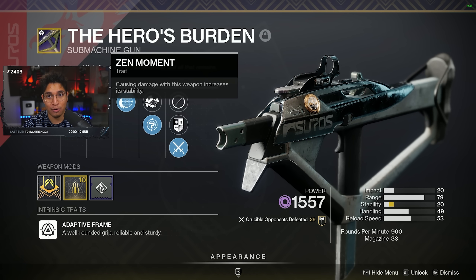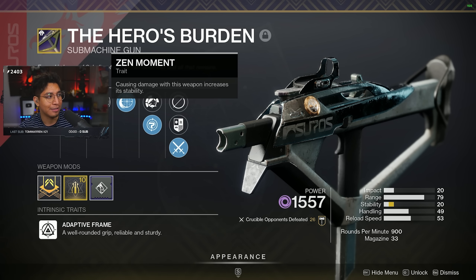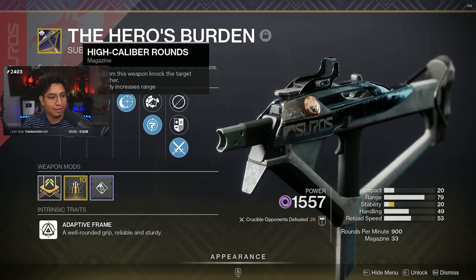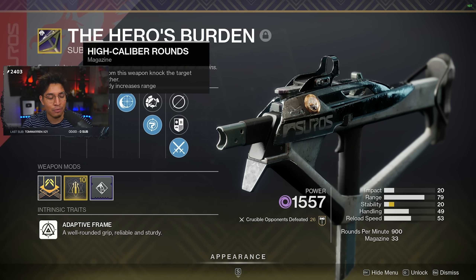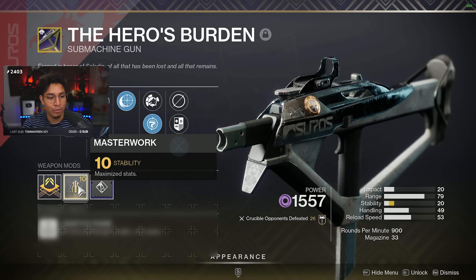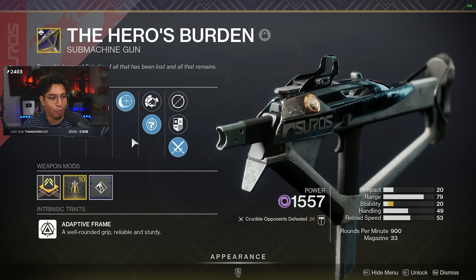Before I show you my roll, I'll tell you the perks that I think you should go for. You can go for things like Zen Moment or Well-Rounded. On the second column, you can go for things like Kill Clip and Iron Reach. For the ammo slot, you can go for something like High Calibre Rounds or Ricochet Rounds. For your Barrel, you can go for more stability or range, and same with your Masterwork.